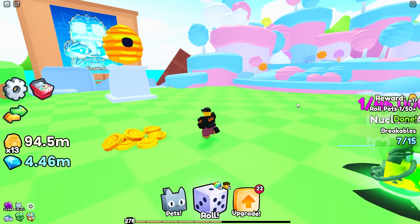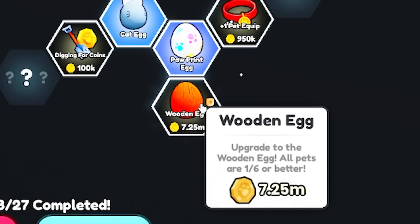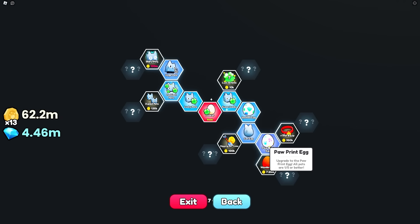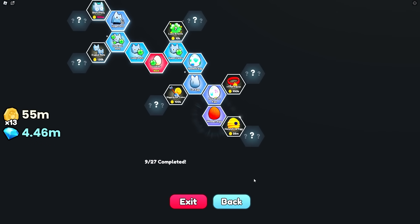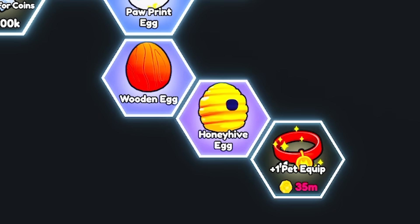Also yesterday I upgraded my egg, so let me flashback to that moment. First of all we're gonna upgrade our egg because this current egg actually sucks. I want to get the wooden egg here which is 7.25 million, and all the pets are 1-in-6 or better. That's better than the paw print egg which is 1-in-5 or better. So I got 62.2 million, let's just grab that. And oh, there's a honey hive egg as well - I can't resist, I'm just gonna grab that because it's the best egg in the game. This is one out of seven.